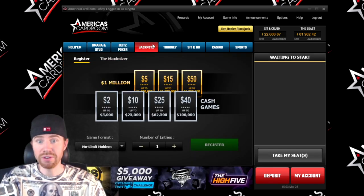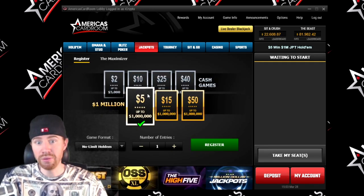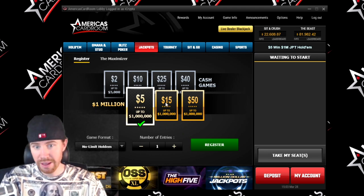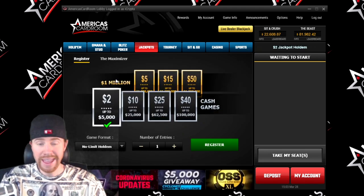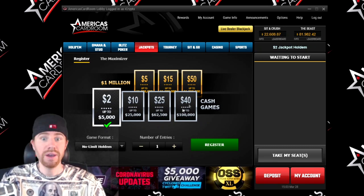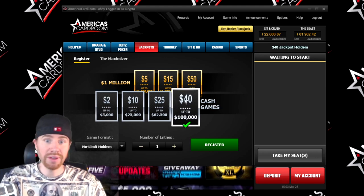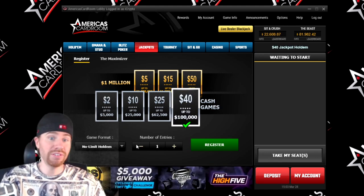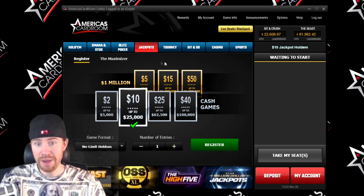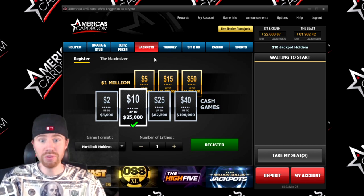America's Card Room has a really good selection of Jackpot Poker, which is the spin and goes. They just added $5 spins up to a million dollars, $15 spin and goes, and $50. They also have lower ones — $2, $10, up to $40 buy-ins — where you can win up to $100,000. A fellow ACR Stormer actually played and hit the $25,000 jackpot spin, so they do hit. You do have to grind them out, but the prize pools are really good and these tournaments are over within 10 to 15 minutes.